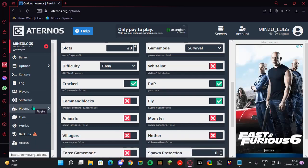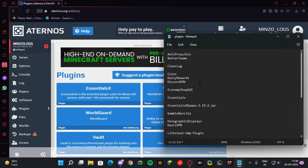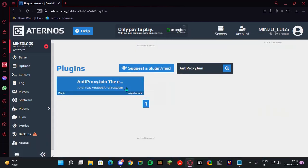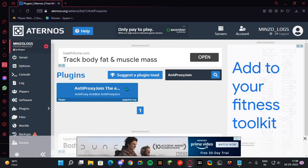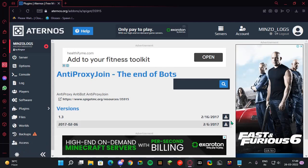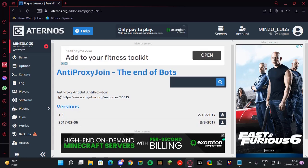The first plugin is Anti Proxy Join. What this plugin does is it blocks a couple of bots — for example, Death Bot and MC Storm bots are not blocked by it, but Death Bot MC and similar bots are blocked. Also be aware that this plugin can cause issues with your players — they might get a message like 'unable to join server, blocked by anti proxy join.' For that, make your members join without a VPN.